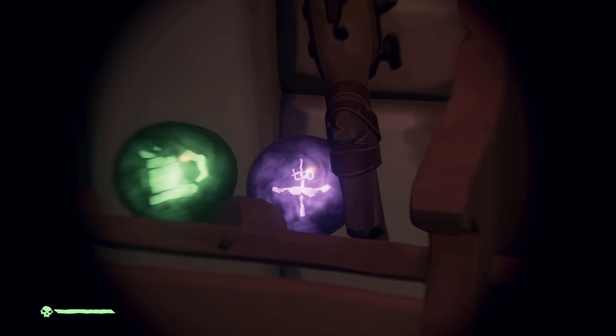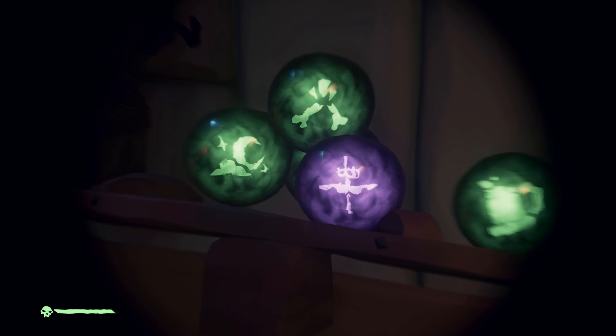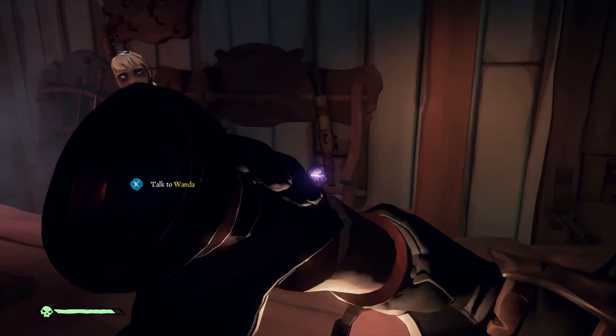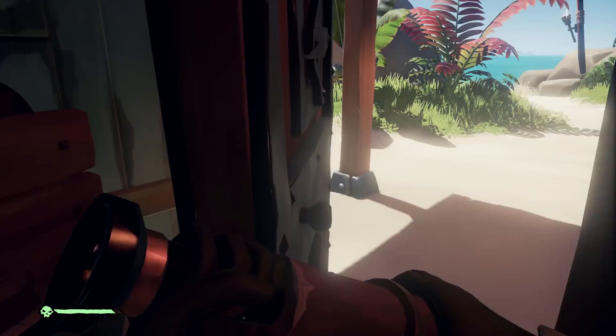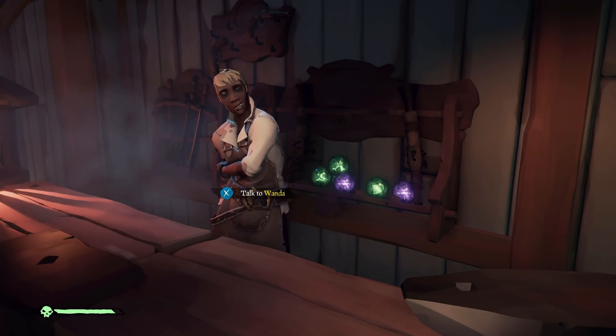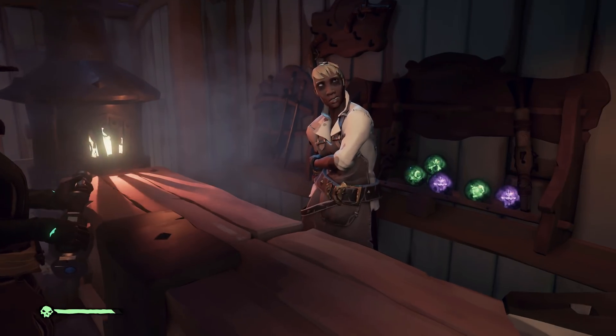Moving on to the actual Cursed Cannonballs — these are the ones we know so far and I'm sure there's going to be a lot more coming out. The first one actually looks like it raises your sails; I'm guessing that by the fact that the cannonball has a picture of sails on it. I'm sure you know how annoying that could be. My guess is, assuming you're on a Galleon, it would probably raise all three of your sails, not just the one it hits closest to. And if you're on a Sloop or a Brigantine, I could imagine it'd do the exact same thing.